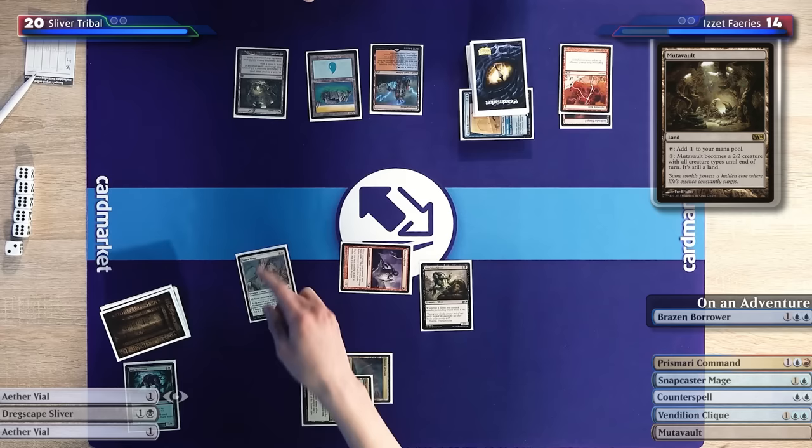I'll play an island and pass — always be passing, ABP. Untap, upkeep, draw. I'll play another Cavern of Souls naming Sliver — now two Counterspells won't even do it. I'll cast a Sinew Sliver and a Cloud Shredder Sliver. I'd like to move to combat, but first — I'm going to steal your Gladecover Sliver with Archmage's Charm. Can you pump it with your Slivers too? We're a team, Yaman — it's our Slivers now. It's a 2/2. I'll pass the turn.